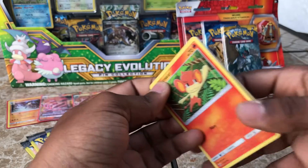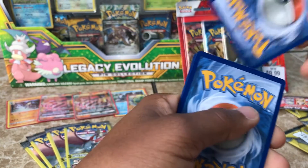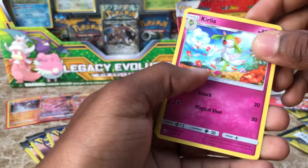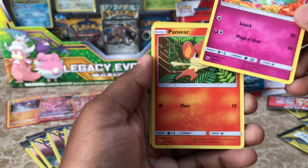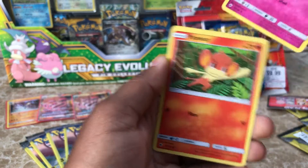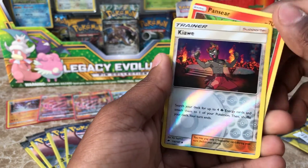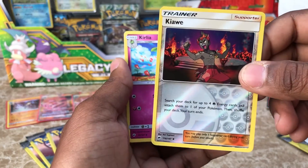We have four more of the Dollar Tree packs to go, guys, so who knows what we're going to get. Hopefully more GXs, because I am GX hungry right now. We have a Corsola — I believe that's how you pronounce it. We have a Pantser and Oak, and a Reverse Holographic Snubbull — very nice card. Snubbull is a pretty cool guy.